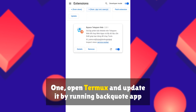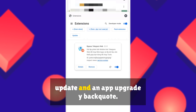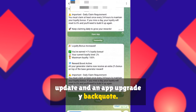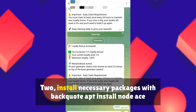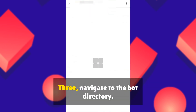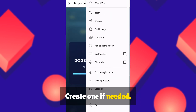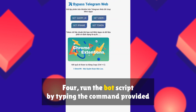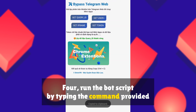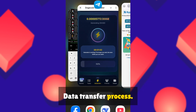Termux Automation: 1. Open Termux and update it by running: `apt update && apt upgrade -y`. 2. Install necessary packages with: `apt install nodejs -y`. 3. Navigate to the bot directory, create one if needed. 4. Run the bot script by typing the command provided in the description.